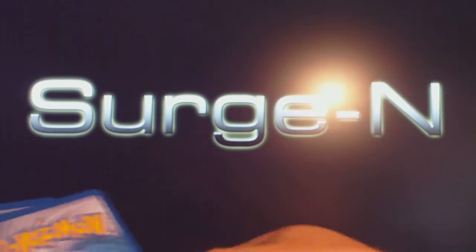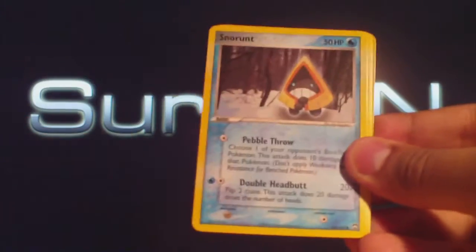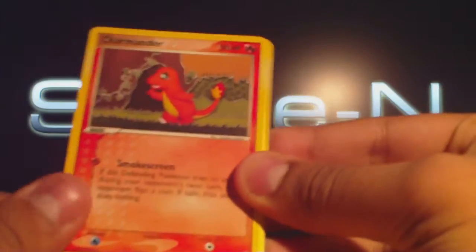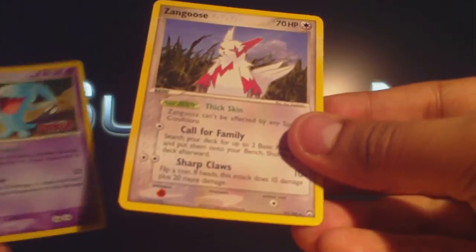I'm quite impressed to get an X-Card from a loose pack when you wouldn't normally expect that — not commonly anyway. Here's La Leap, Snow Runt, Root Fossil, Yo, Charmander, Battle Frontier, Nuzleaf, a Wobbuffet Rare Reverse, and a Zangoose.